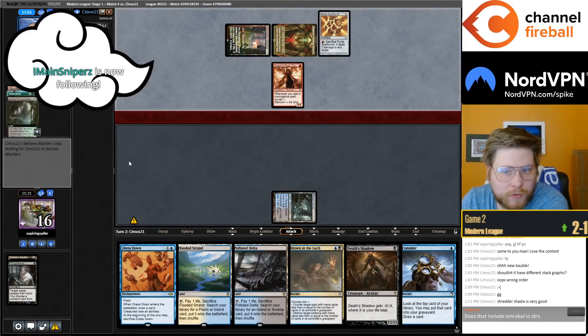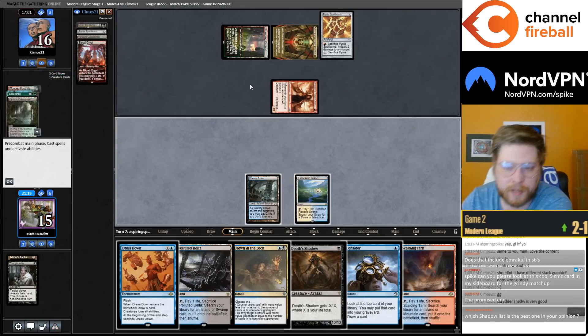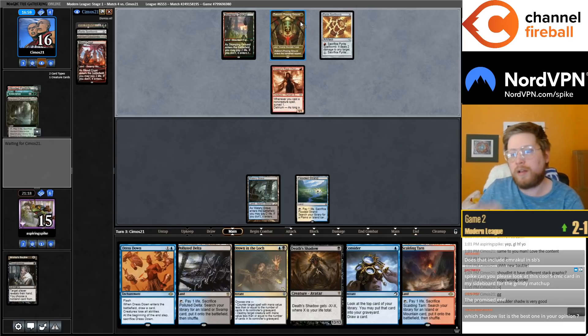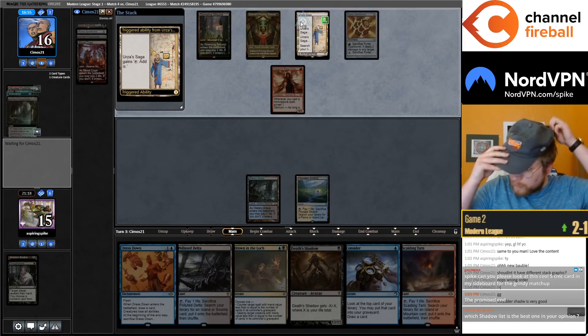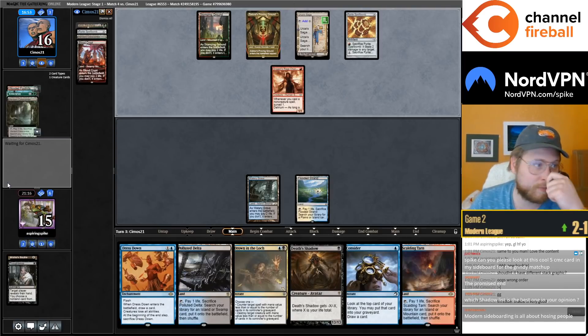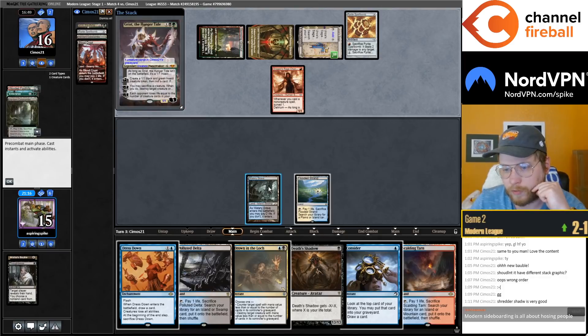Does that include Emrakul in the sideboard? If you're talking about Emrakul, the Promised End popping up in the sideboards of Modern decks — Emrakul the Promised End is not for grindy matchups, it's specifically for Four-Color Omnath and Blue-White Control. Which Shadowless deck is the best one in my opinion? I think it's this one at the moment, although the Grixis one I've been playing has been pretty good too.